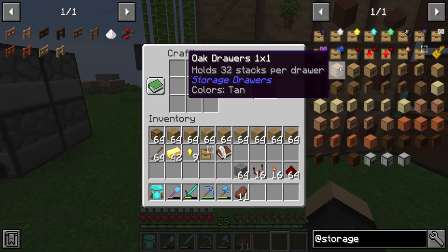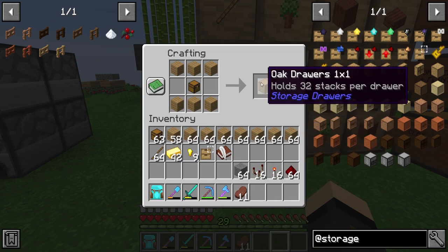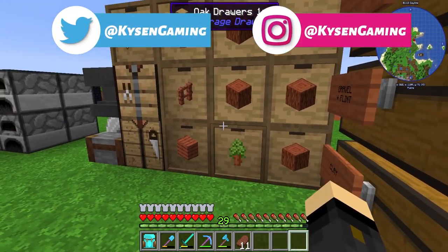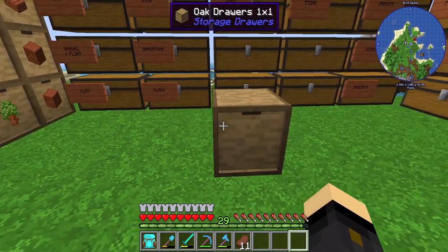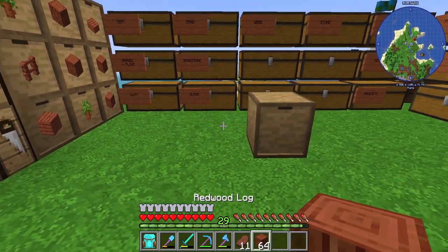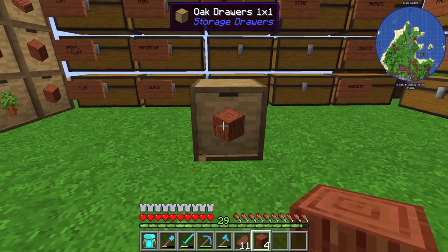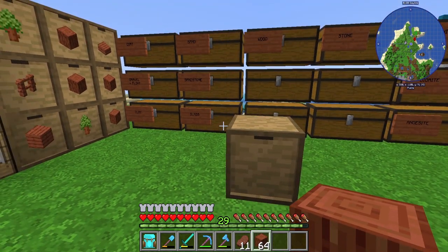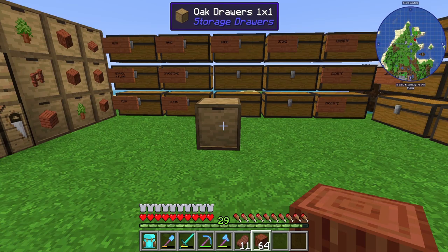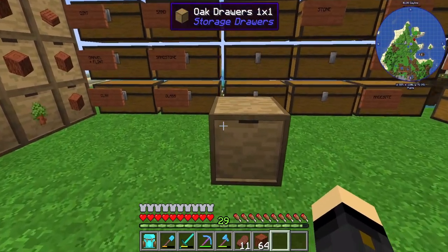The first and most simple drawer is your typical drawer — a chest in the middle surrounded by six planks, and there you have your one-by-one drawer. When you put an item in, only that one particular item can be stored there. Right-click to put items in, left-click once to draw them out one at a time, or shift-left-click to draw an entire stack out at once. If you take all the items out, it goes back to being an empty drawer you can use for something else.